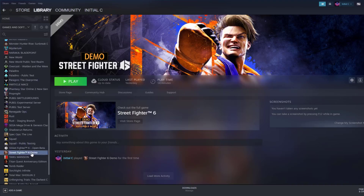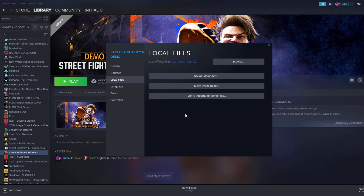To verify game files on your Steam launcher, click Library, find the game, then right-click and select Properties. Choose the Local Files tab and click 'Verify Integrity of Game Files.'